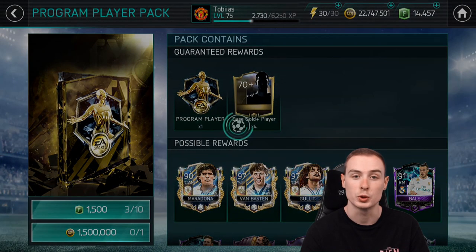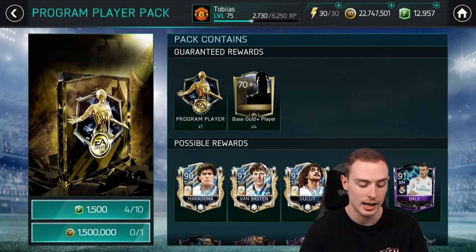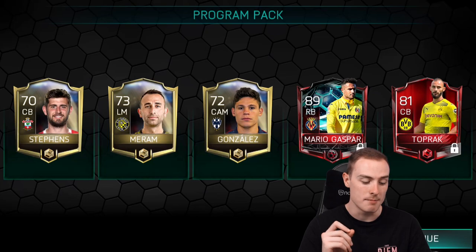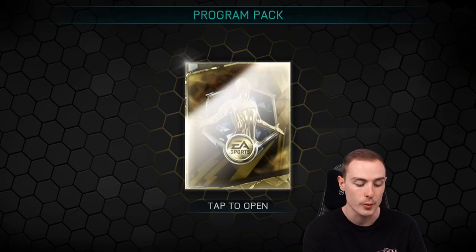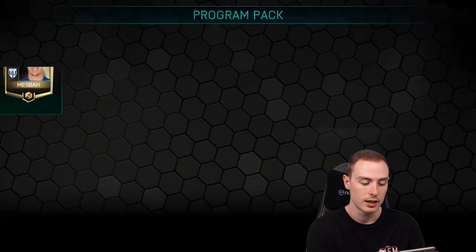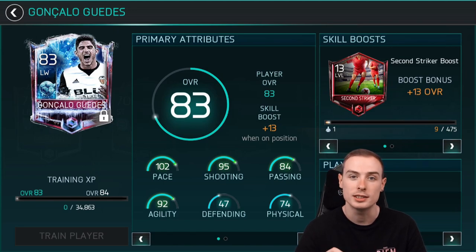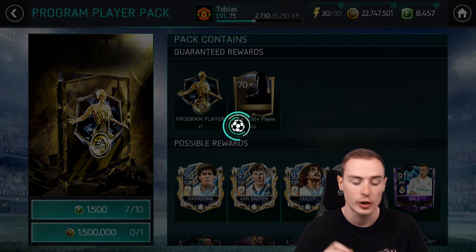Continuing individual packs — Willian Jose, another player we've had once already this video. Then Rulli again, 88-rated, one of the higher-rated Elites in these packs. Mario Gaspar for the third or fourth time in this video. Enzonzi for the second time, 88-rated — I will take that. And our first freeze player of this video — one of those left wingers that if you rank him up to close to level 120, he gets very, very OP. Very nice left wing card.